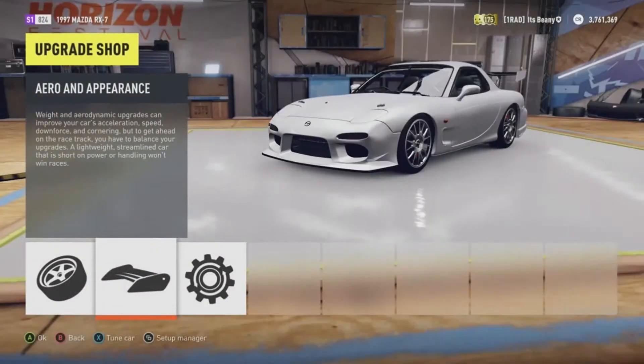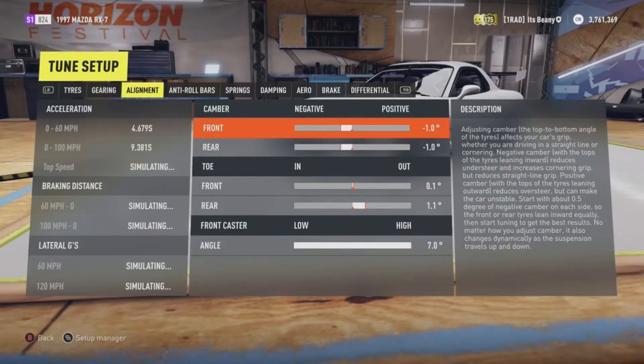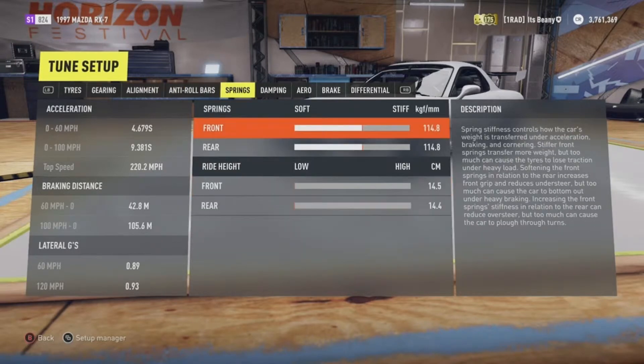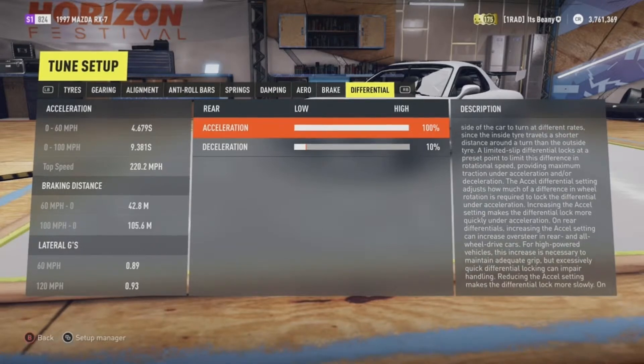For the tune: minus 1.0 on the front and rear for camber. Toe out on the front is 0.1 and toe out on the rear is 1.1. Your front caster is high at 7.0. Springs are dropped all the way to the floor, as we do for every drift build. Your differential on this one is 100% acceleration and 10% deceleration. Hope you guys enjoyed this one — I am out, peace.